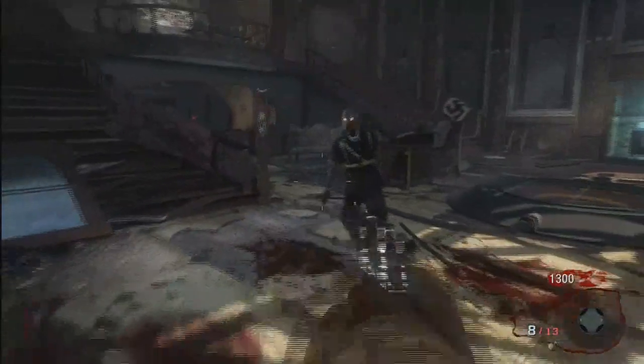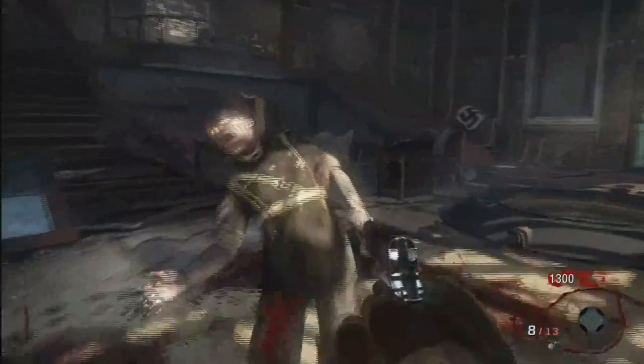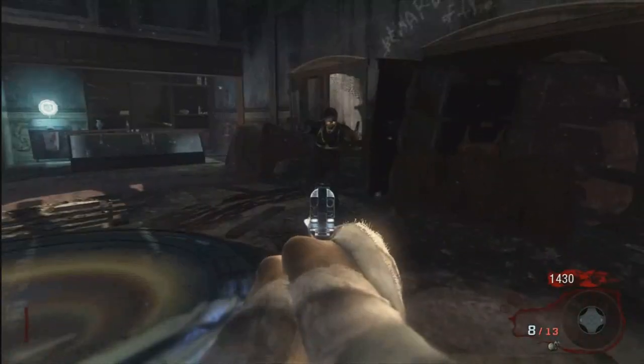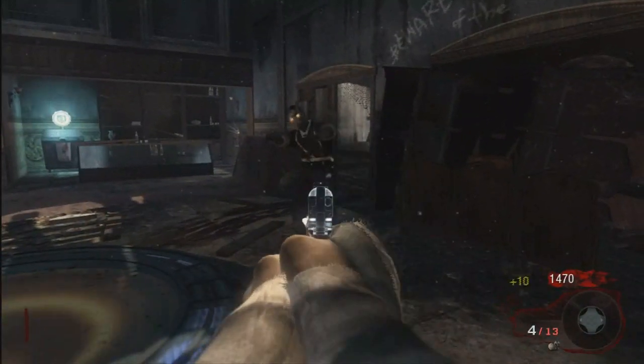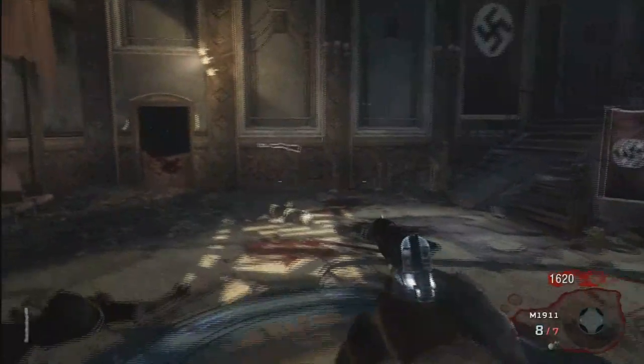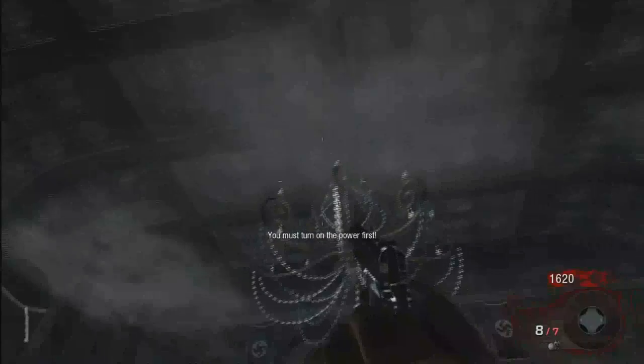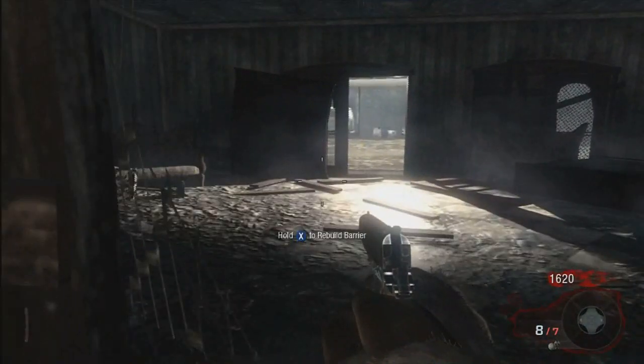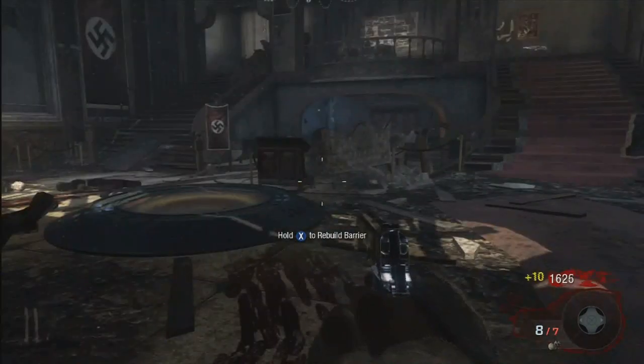Something I just now did: try and line up zombies so that you can get more points per bullet, because shots can go through a zombie and through the one behind. Once it says 2, we can repair and get points — just like that.